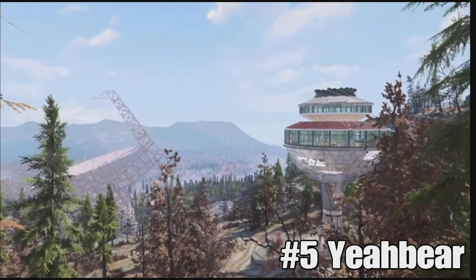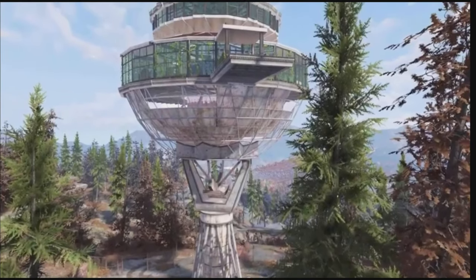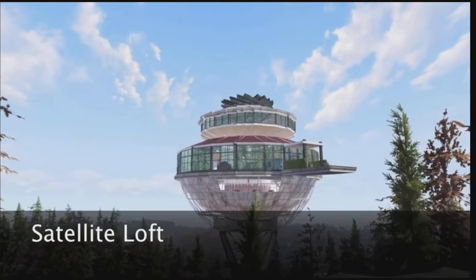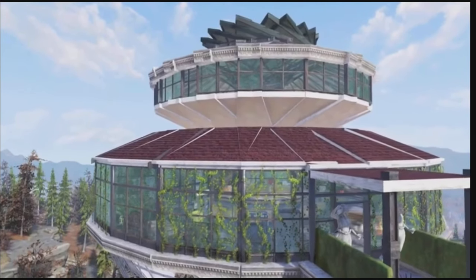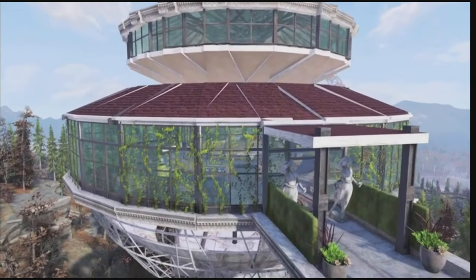In the number 5 spot this week we have Yeah Bear with the Satellite Dish build. And guys, I don't know what it is, but this location seems to be very popular at the moment. Honestly, I've seen a multitude of builds here. Now they've all ranged from different styles and different themes, but Bear, I think you've nailed it with this one. It's just so clean.